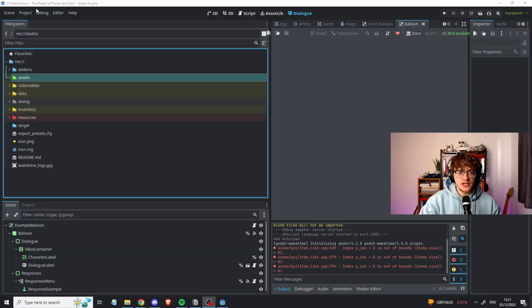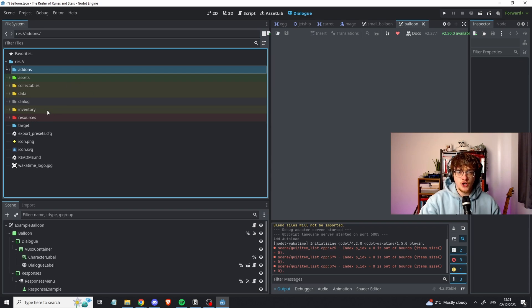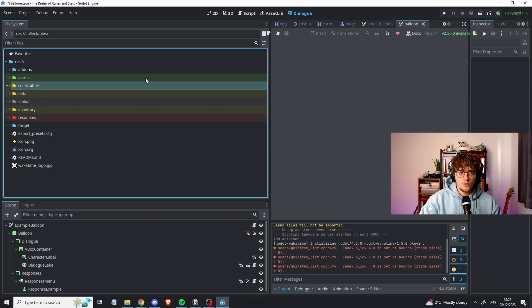My project is called The Realm of Runes and Stars, which I generated from ChatGPT. I want to give you guys a quick rundown of the folder structure at 50 hours and the kind of chaos and disorganization within it. I tried to set the folder color of different folders, because once you start getting more than 10 or 20 folders, things get really hard to track. I color-coordinated similar things so that when I come to refactoring later, I can package things together in ways that make sense.